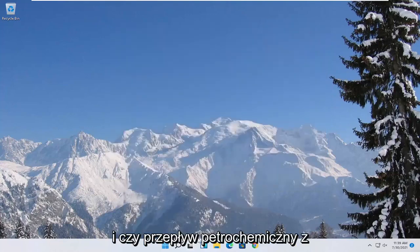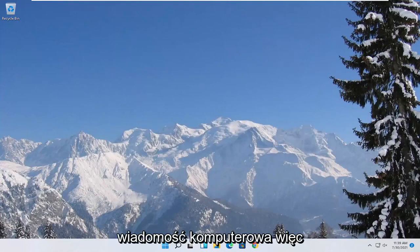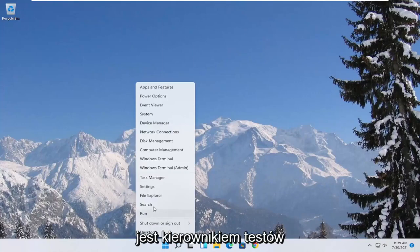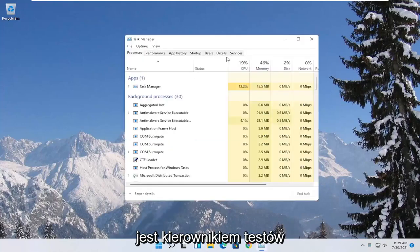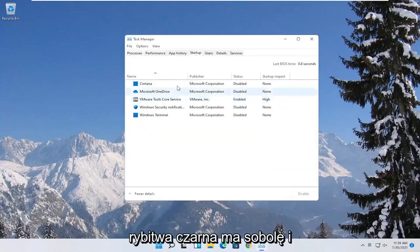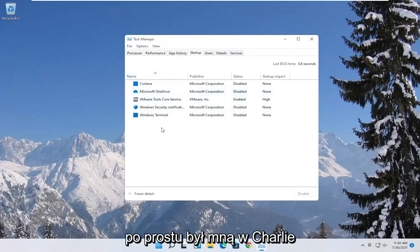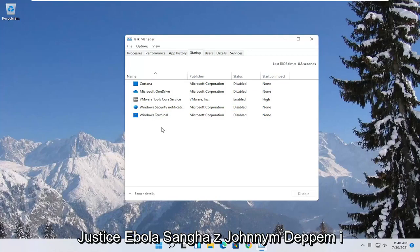You can also try turning off background programs that start when your computer boots up. Right-click on the Start button and select Task Manager. Select the Startup tab and disable unnecessary startup applications in here. Unless it's an antivirus, you can generally just disable it.